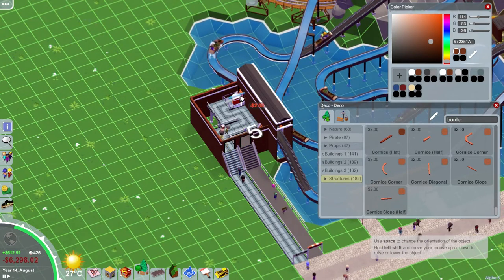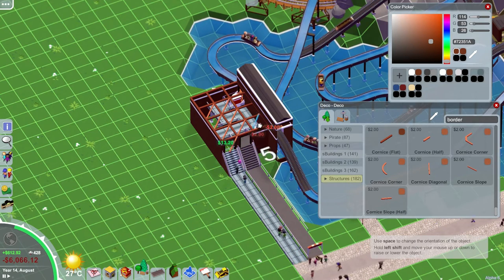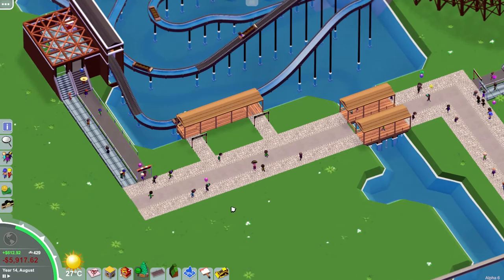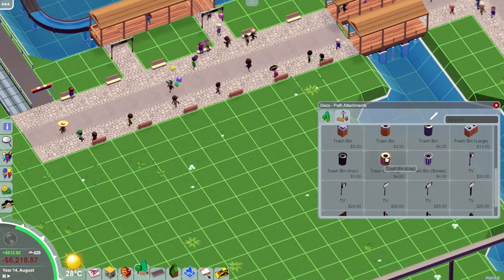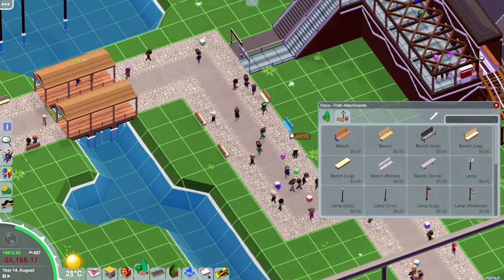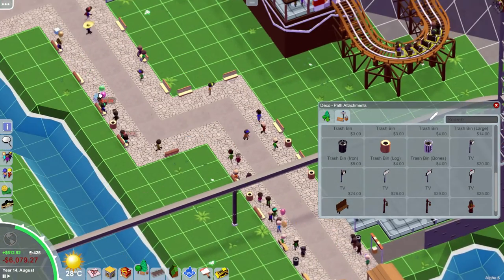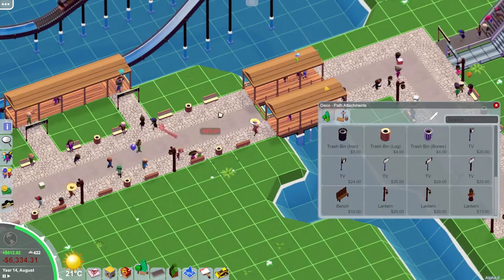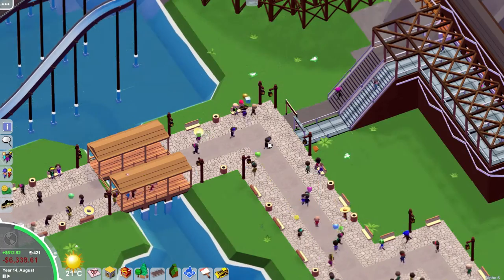Last thing is some trellis along the top and then we're pretty much done with the theming. I go over the paths and outside areas with some log benches that fit quite nicely to the West theme, some bins, trash cans, a few lights and trees. The lights I've used are from the pirate theme but they're absolutely gorgeous — they're like a lantern and really fit a Western theme as well. So I've gone for those rather than the wrought iron ones in the starting area, just to give it a bit more theme. I may even go back and change the flooring and add some wooden fencing around the path.